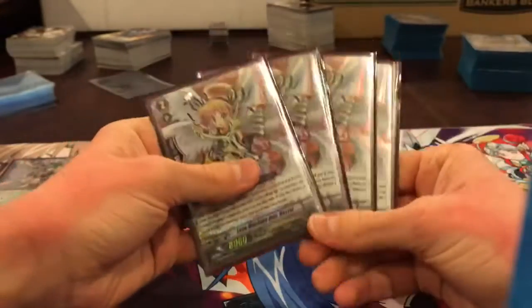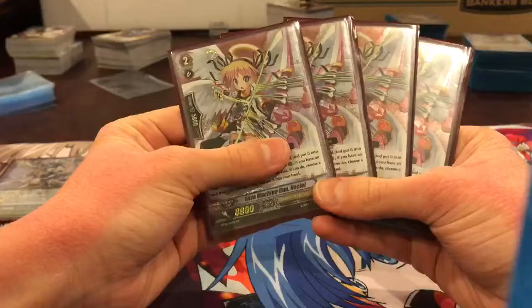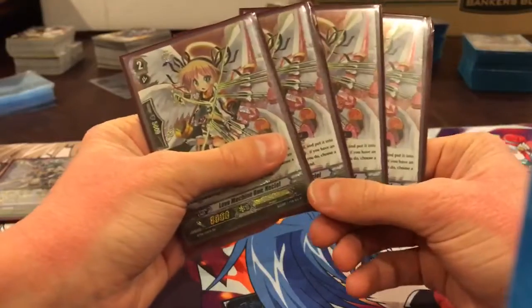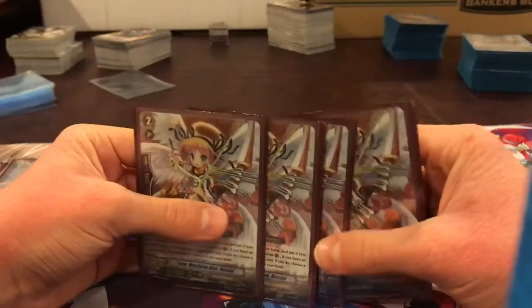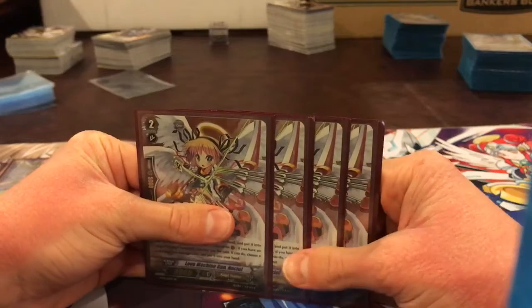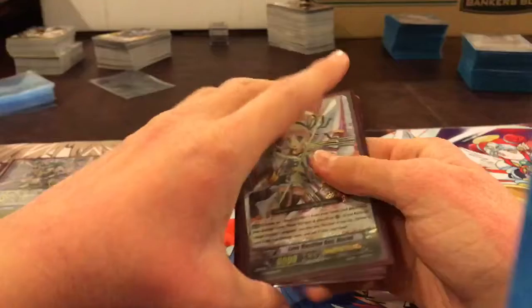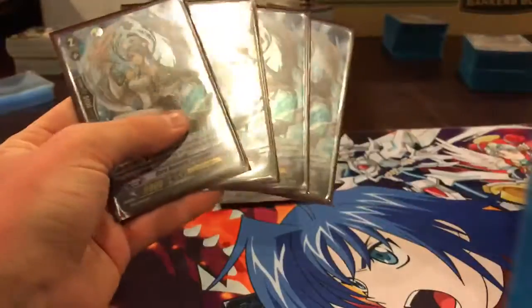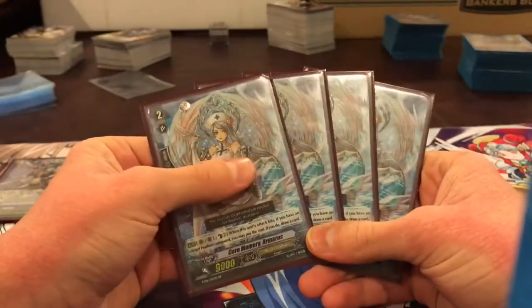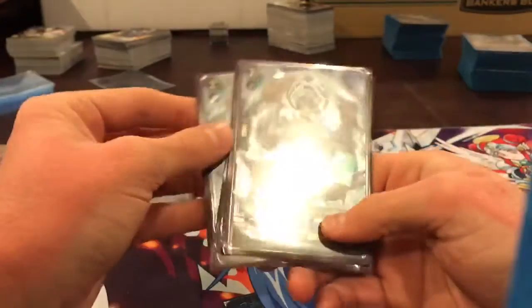Next we're going to run 4 Love Machine Gun Noceal. When placed on a rear-guard circle, choose any card in your damage zone, put it in your hand — but the cost is you put a card from your hand into damage first. From what I understand, when you put a trigger in face-up, it's going to activate the effect, and that's what you use her for, which is very valuable. You do not want to ride her. Next, I run 4 Core Memory Armoros — you just use her as a ride target. I don't think I've ever used her skill because it's a little too expensive for my taste.